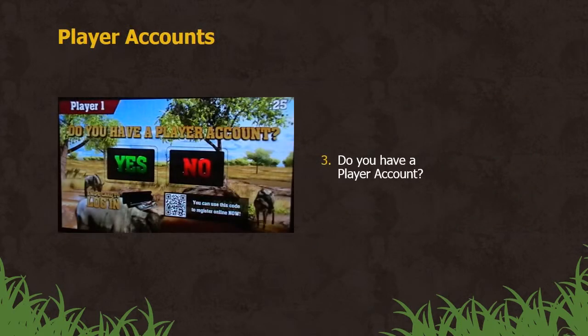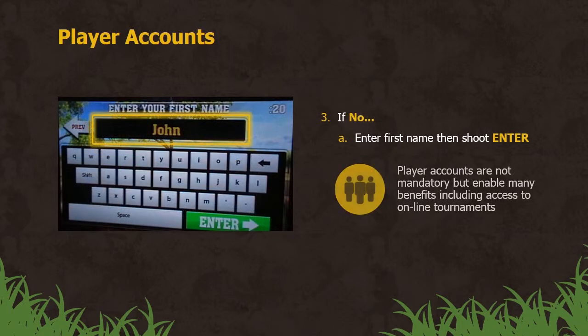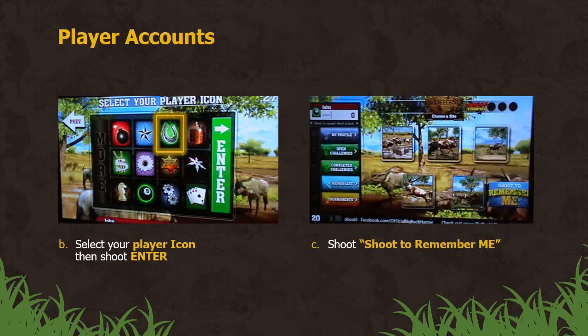Do you have a player account? If yes, shoot yes and play on. If no, shoot no on the screen, then enter your first name. Player accounts are not mandatory but enable many benefits, including access to online tournaments. Select your player icon and shoot enter, then hit Remember Me in the bottom right-hand corner so the game saves your details.